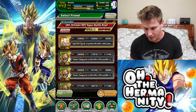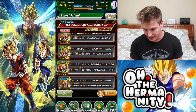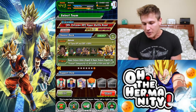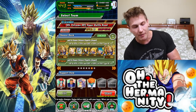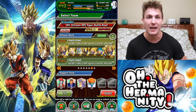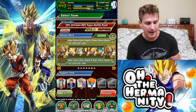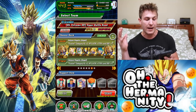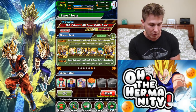These ally Gogetas seem to be a little on the weak side — we got 18,000 and 16,000 HP. I'll go with the 18,000. Here's my team: my leader is LR Gogeta, and then I have a rainbow Super Saiyan 3 Gotenks, then we have a Piccolo, LR Trunks, a Super Vegito, and a Vegito Blue. Let me go over the items I have really quick so you guys know what they do.